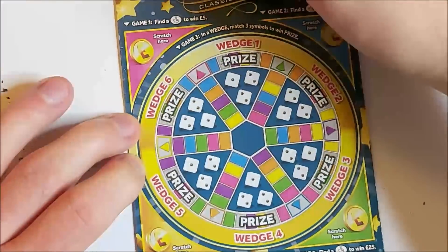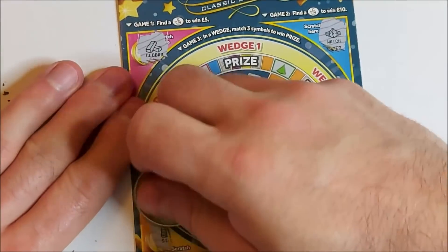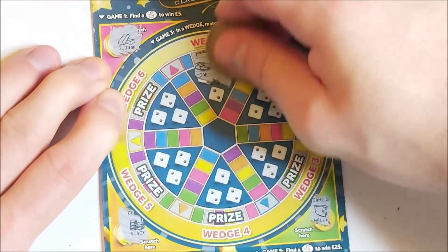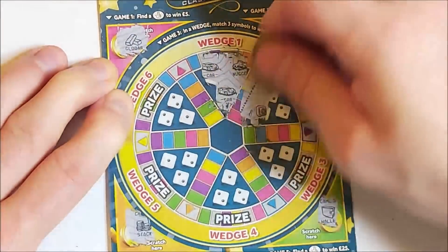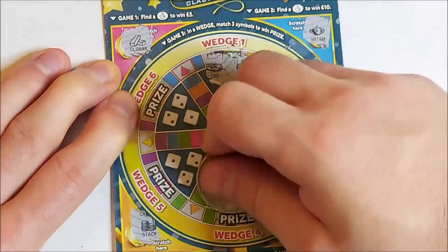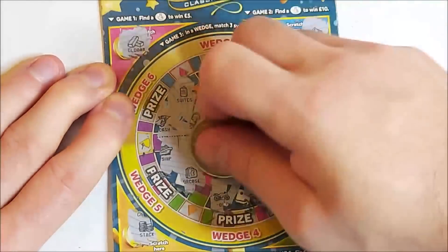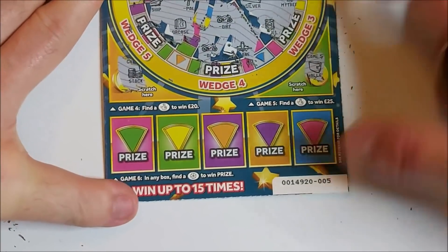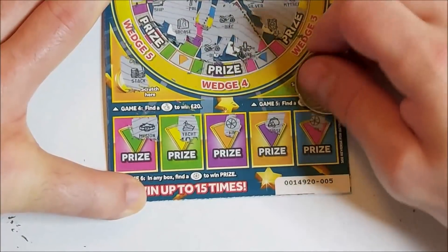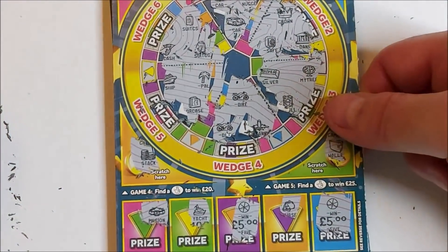Let's do the outside games first on the Trivial Pursuit cards. Needed fingers in all of those. Wedges now — need to match three. Down here we need to find the pinwheel: mansion, yacht, pinwheel — we've got a win! — purse and another pinwheel. Five, ten pounds! Nice, it's a start.